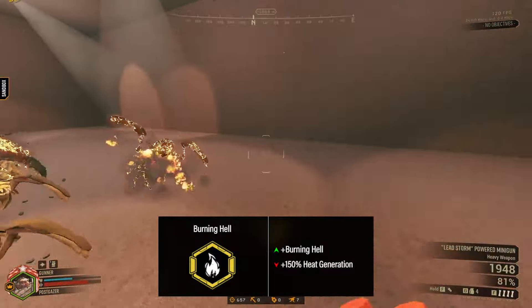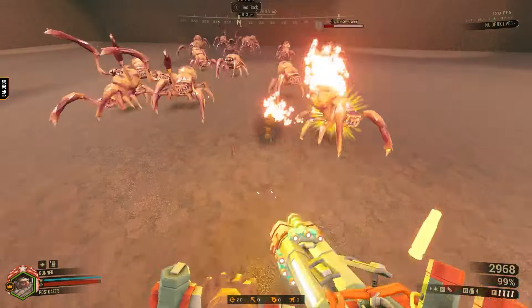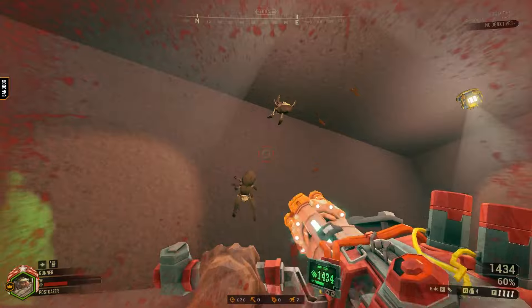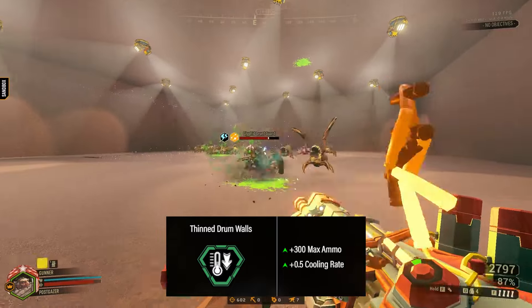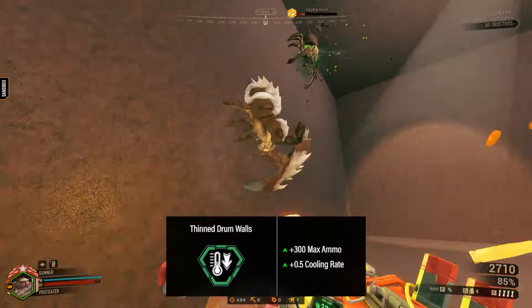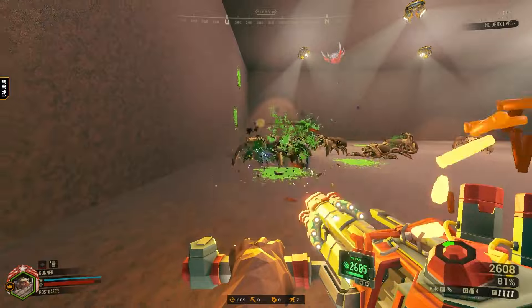That playstyle also extends to Burning Hell, since it burns any bug directly in front of the barrel, and against swarmers instantly ignites. Also, the faster rubbery heat can feel like a buff with how well it enables the tier 5 mods, which brings me to Thin Drum Walls. The added heat management has dubious synergy with the tier 5s, and as a quality of life buff, it's kind of in a losing battle against A Little More Oomph's spin-up.